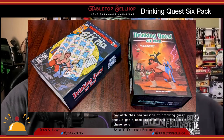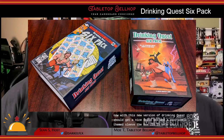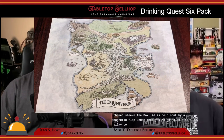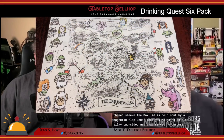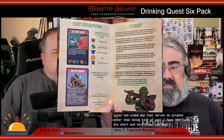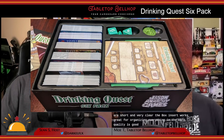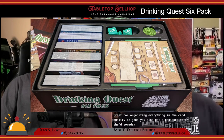With this new version of Drinking Quest you get a nice solid box and a cool comic-themed sleeve. The box lid is held shut by a magnetic flap. Under that you'll find a silky two-sided map that serves no purpose other than being kind of cool. The rules are short and very clear, the box insert works great for organizing everything, and the card quality is good. You also get a pad of character sheets, some dice, and a metal coin. The quality is impressive and I have no complaints.